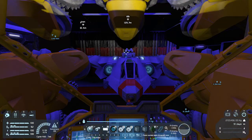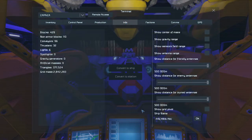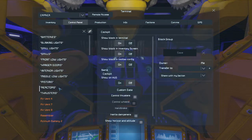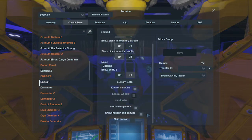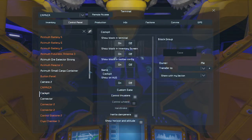Let's see if there's anything in here — show sensor, show antenna range... I don't want to see show anything, I want to see controls. Cockpit control, thrusters... I just need to find a way to turn these thrusters off every time we get in here.